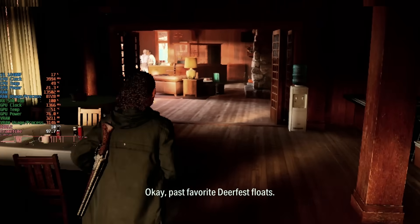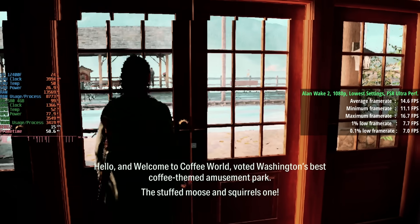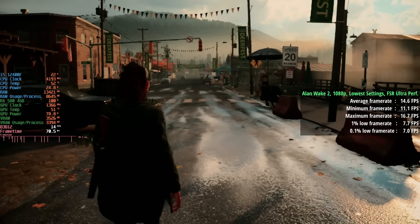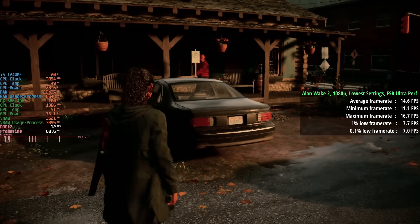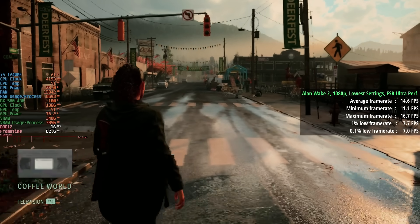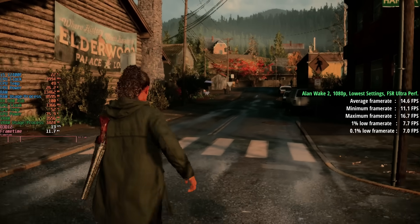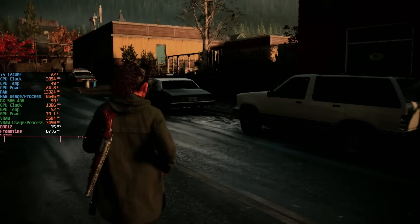I thought I'd finalize with Alan Wake 2, because we get a warning before we even fire the game up saying the graphics card basically can't handle it — something like 'your card isn't designed to run this game' — and it's clear from these figures that that is true. Whether running it natively or with FSR, even the most intensive upscaling mode at 640x360 internally, we're not going to get any higher than 15–20fps.